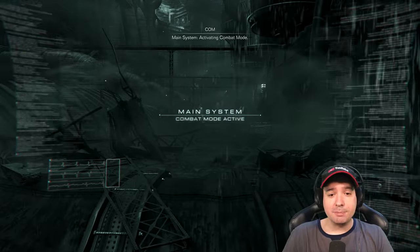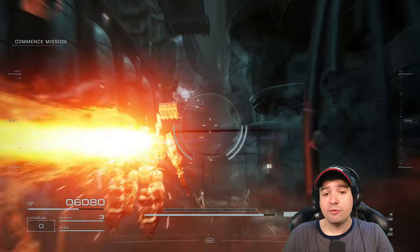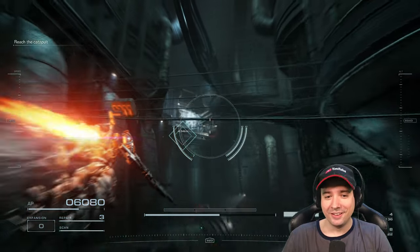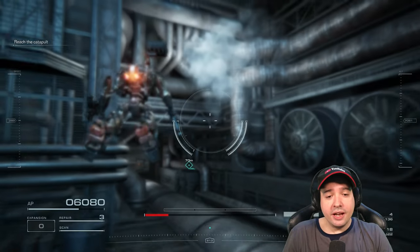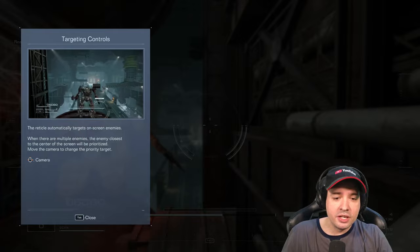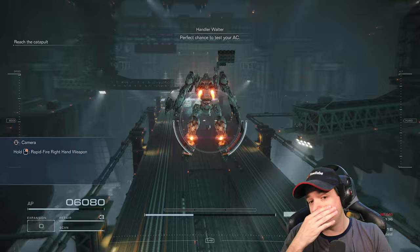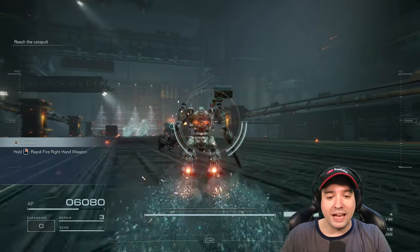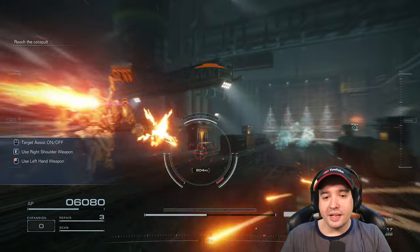We're skipping cutscenes, but this permadeath run is obviously a kind of hardcore difficulty. We have one life - we die, the playthrough is over. It's about not getting killed, that's the main priority. This run also serves as a guide for new players, because you can see how to defeat the first bosses easily, and also what types of things are important to get at the beginning of the game in the store.